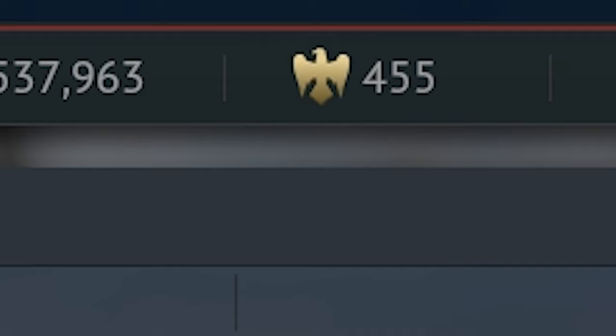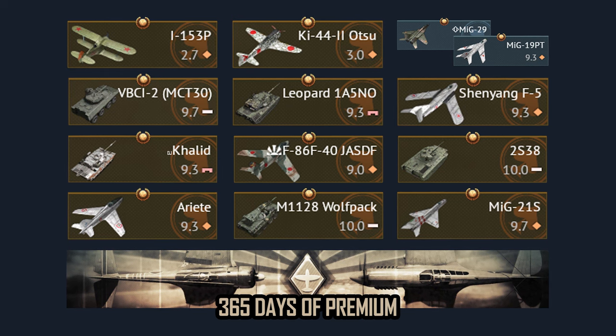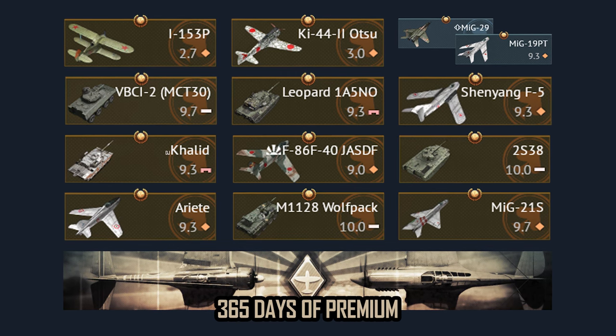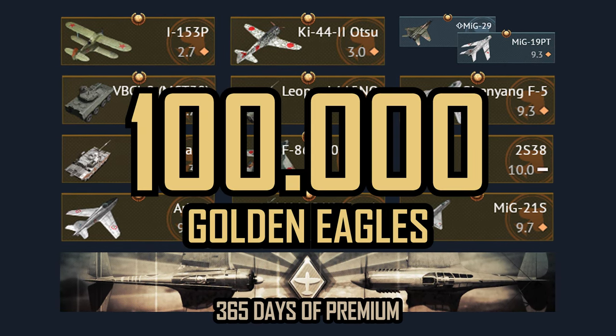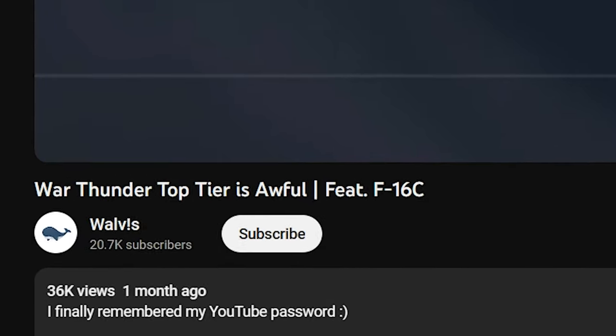And with that, we've come to the end of my 50,000 GE spending spree. It's kind of ridiculous to think that all of this stuff together would have cost me over 100,000 Golden Eagles if I hadn't bought it on sale. Even spending just 50,000 Golden Eagles on all this stuff makes me feel like I need a shower. Ladies and gentlemen, thank you very much for watching. Remember to subscribe, join my Discord server, and goodbye.